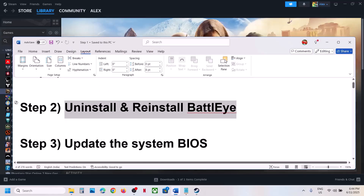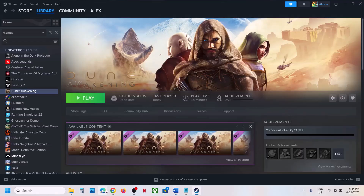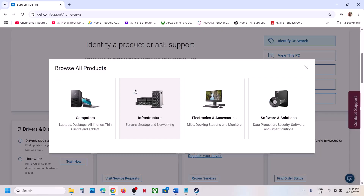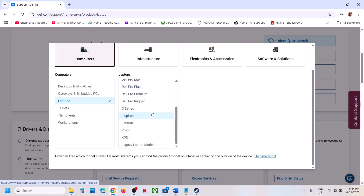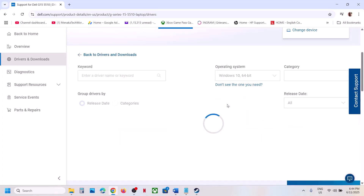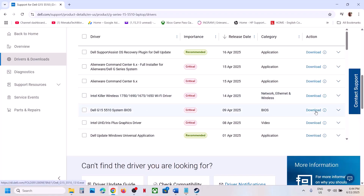The next step is to update the BIOS — this has worked for many players. Go to your system manufacturer's website. If you have a Dell computer go to Dell, if you have a Lenovo go to Lenovo. Select your model number, making sure you select your exact computer. Then go to the Drivers and Downloads page and find the BIOS update.